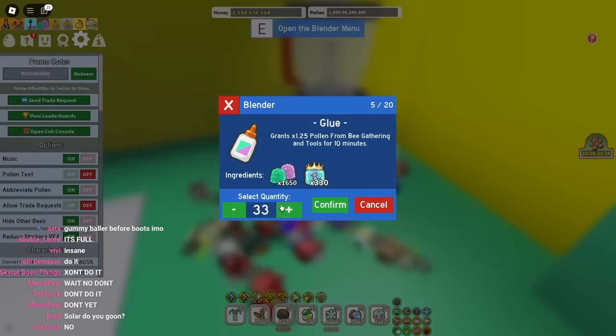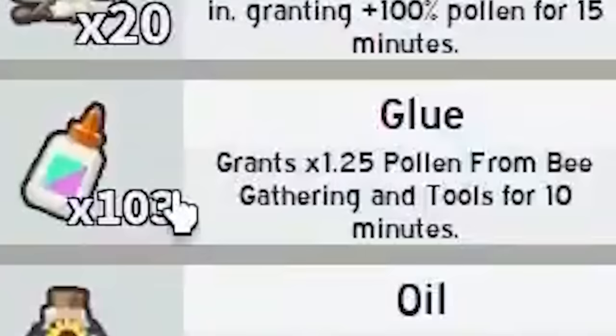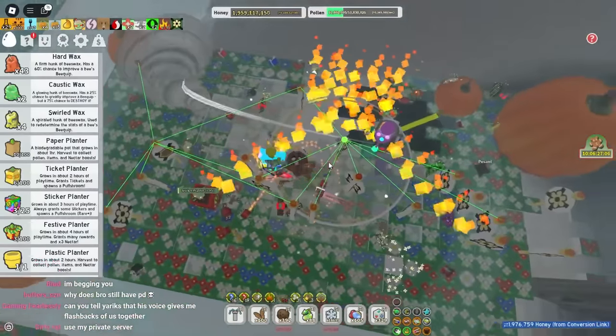I have 5,000 gumdrops. Let's see how much I can get. Keep in mind, we need 500 glue — and we are not getting 500 glue. How much glue do we have? 100! We're never getting this! Why does bro still have porcelain dipper? Because the flower dipper is hard to get!